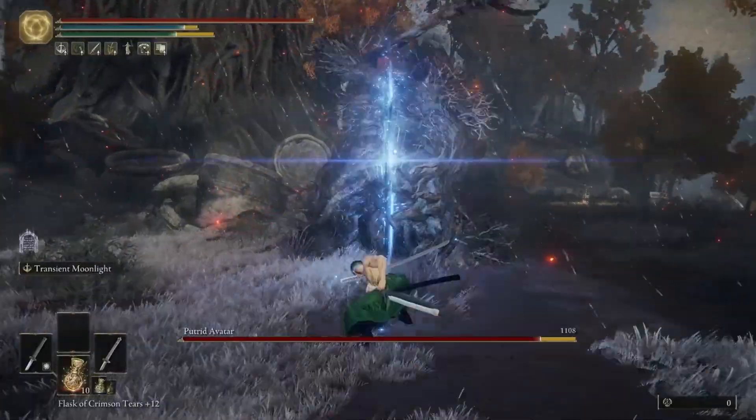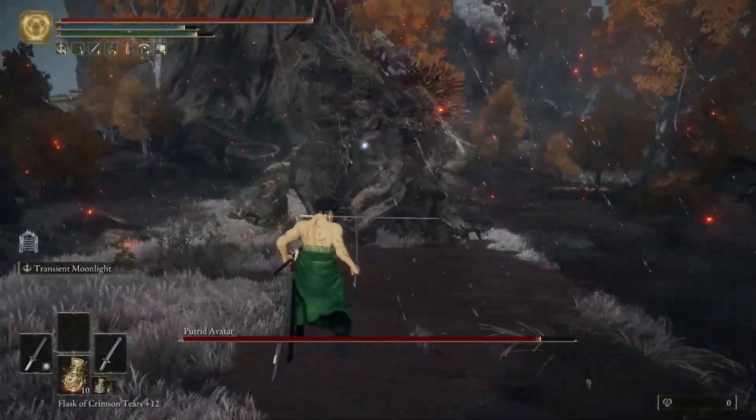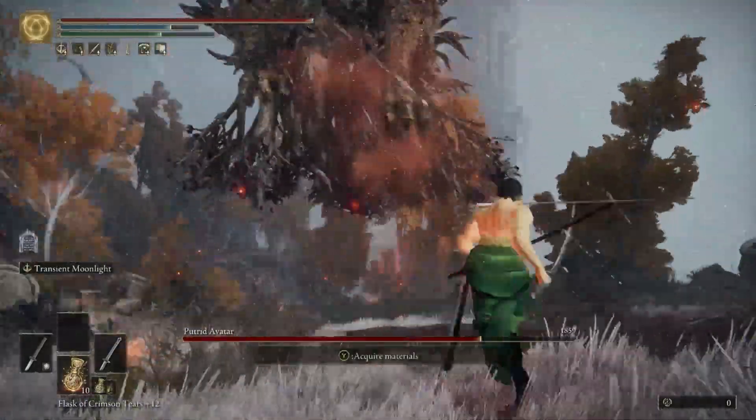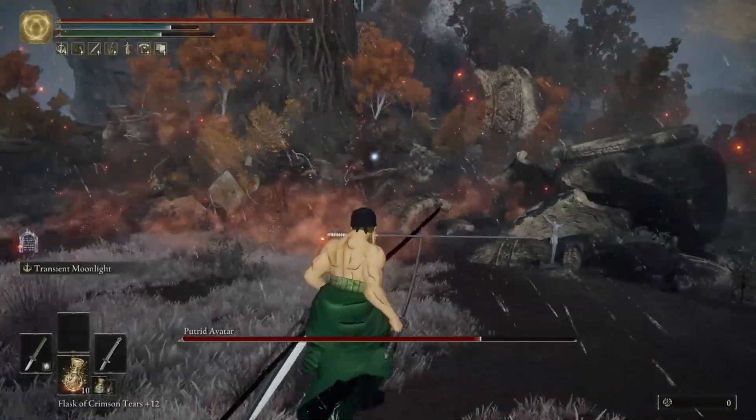There is a bit of clipping on the guard of the sword with the hand, but when you're playing you're not going to notice this. And of course the sword he's holding in his mouth is Ichimonji, the sword he got when he was training as a kid.